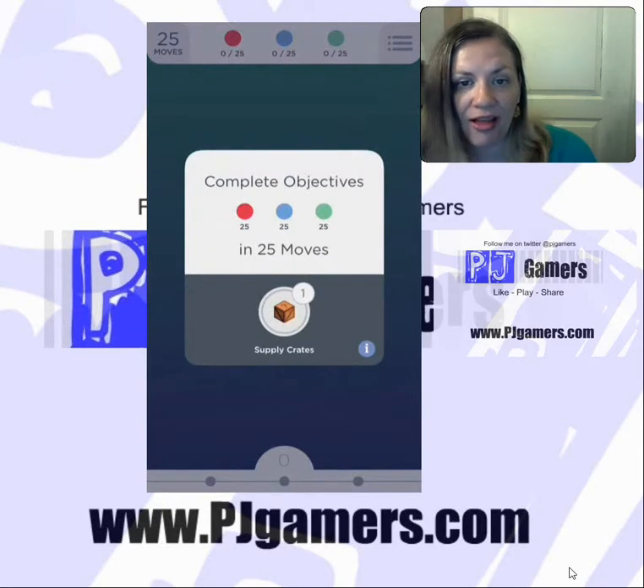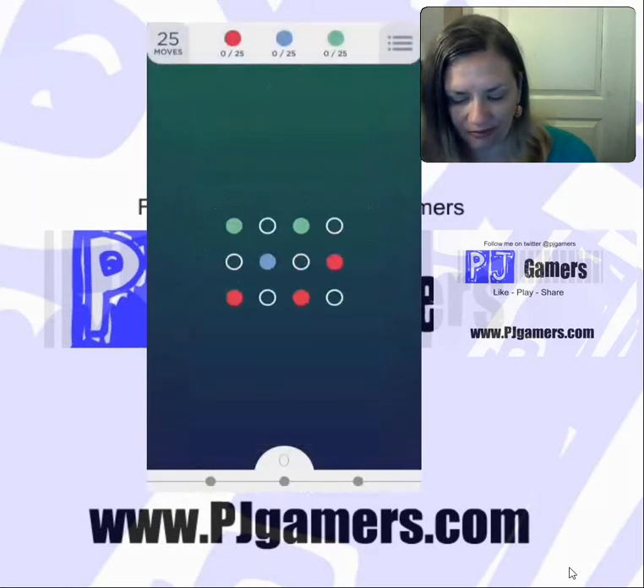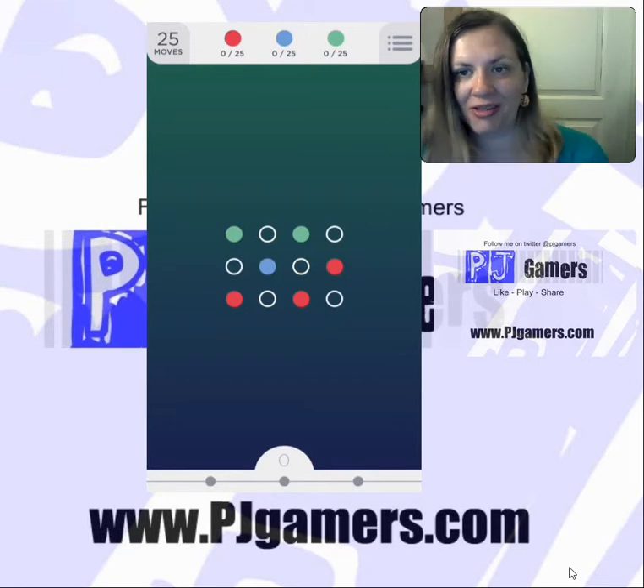Okay, now this level is really so easy that you should be able to just do it and see how many moves you can get left. I think the best I can do is like 16 moves left, so try it and let me know what you do. The thing is, when you push this, as soon as you connect it to a different color, it'll turn to that color. So as you can see, we have lots of things we can do with this, and I am so excited for the wild cards.